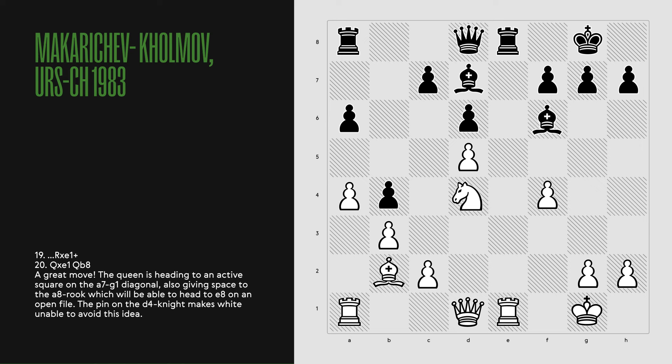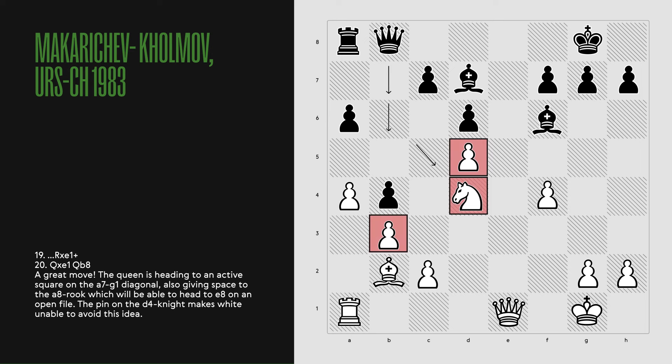Rook e1, rook takes e1, queen takes e1 and Qb8 — a great move. The queen is heading to an active square on the a7-g1 diagonal, also giving space to the a8 rook, which will be able to head to e8 on an open file. The pin on the d4 knight makes white unable to avoid this idea.